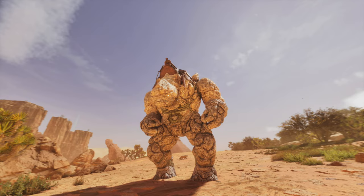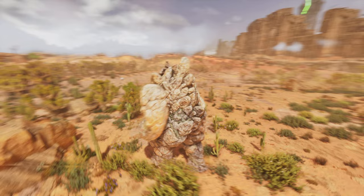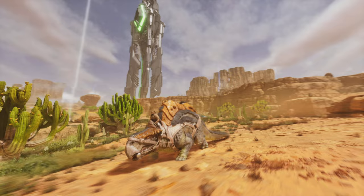Moving on, we have the Rock Elemental. It looks great in ARK Ascended and it has glowing eyes now, which is a nice touch — makes it look a lot more menacing and creepy. The spawn command for this one is just Golem. For both the saddle and the spawn command, you just type Golem and it will spawn in.